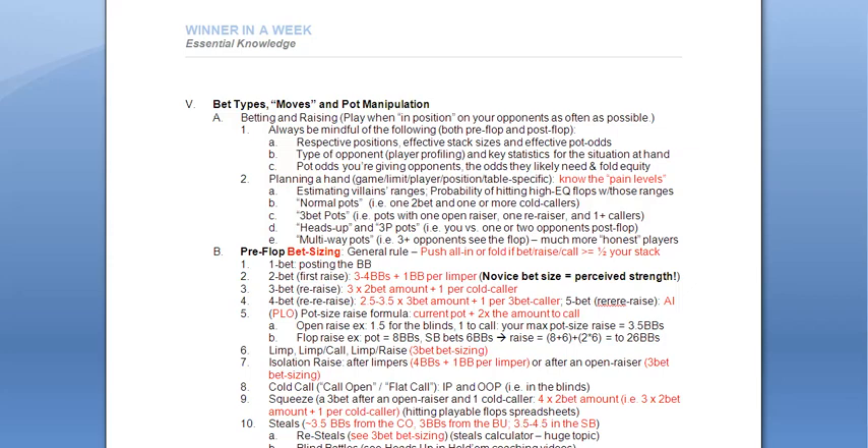Know the pain levels. This is much more important, I think, in live cash games than online. Pain levels define where your opposition starts to feel the burn. If you have a really tight, nitty player, you can maybe just raise it up two and a half big blinds when he's in the big blind and he starts sweating. Raise up that same amount to somebody who's limped and he's maybe deep stacked, or you know he's an extremely wealthy guy who doesn't really care about the money — this little two and a half, three, even ten big blinds may not discourage him at all. Know this.